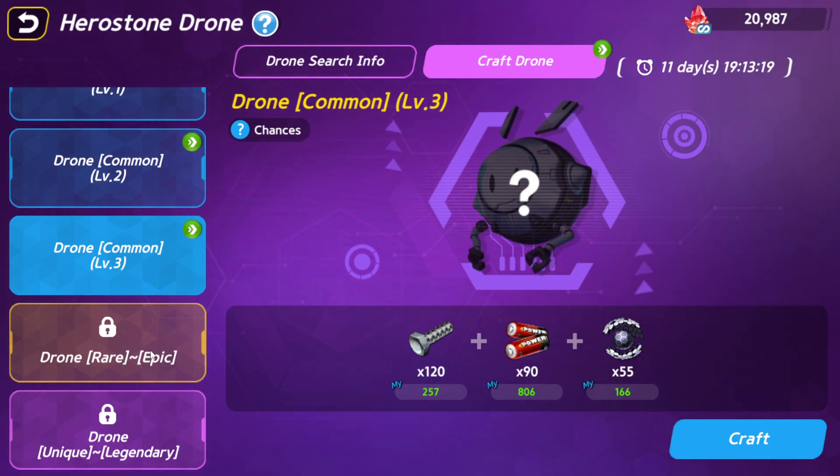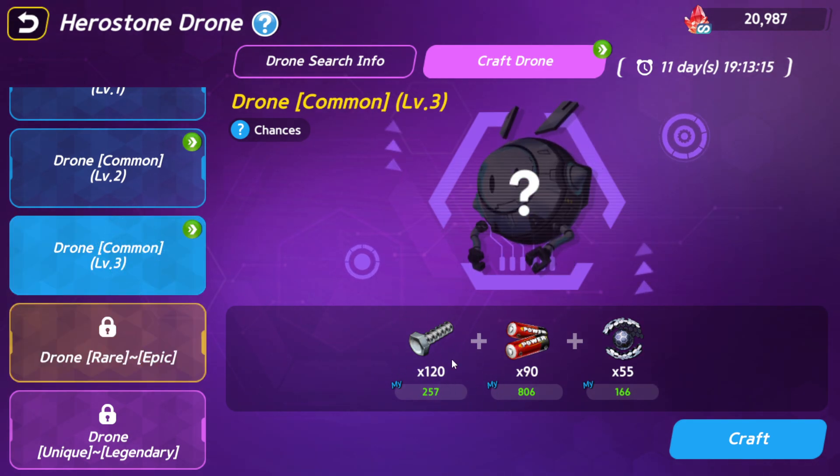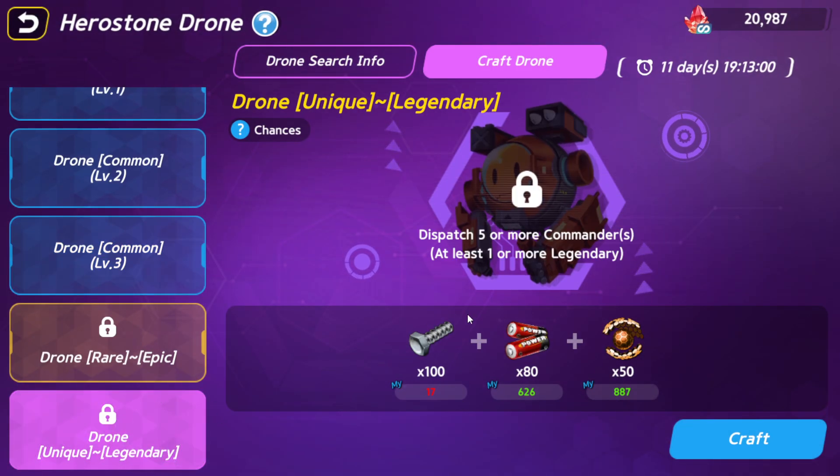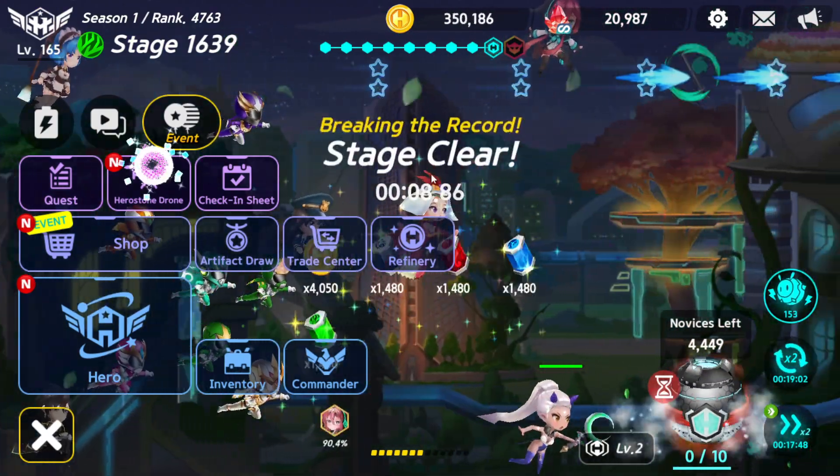You're going to need this material if you're going to craft. For normal crafting you cannot craft this one because this is the main material for other materials depending on grade - very important. You can save for the last day or two days depending on your strategy, especially if you have some epic commanders.